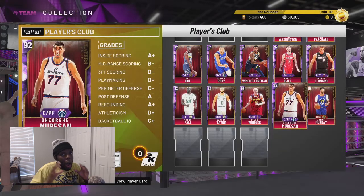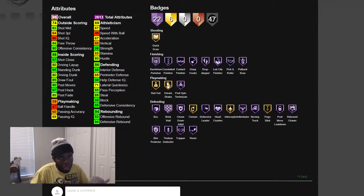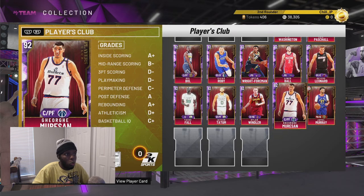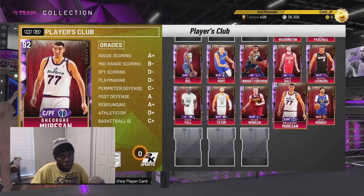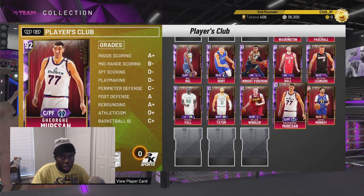I did show you the stats of the Amethyst, here are the stats of the Pink Diamond if you got lucky. Let me know what y'all got. Any questions or suggestions, please leave a comment down below. Do not forget to like and subscribe and hit the little notification bell, especially for these locker code videos. I'm ChillIP, thank you all for watching, and peace.